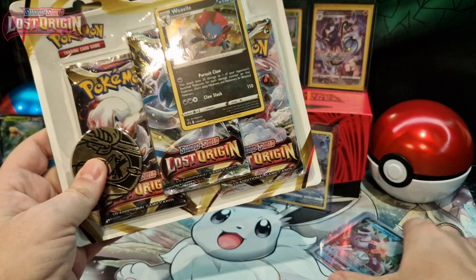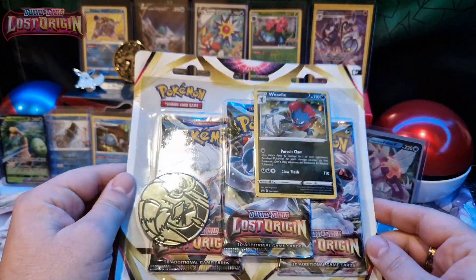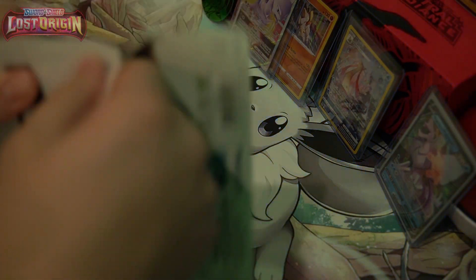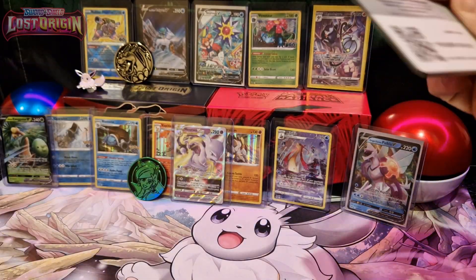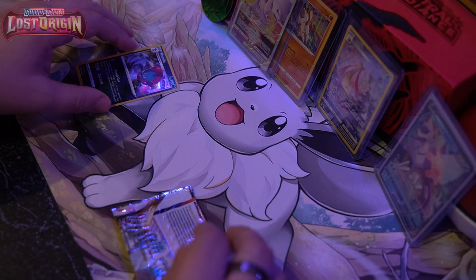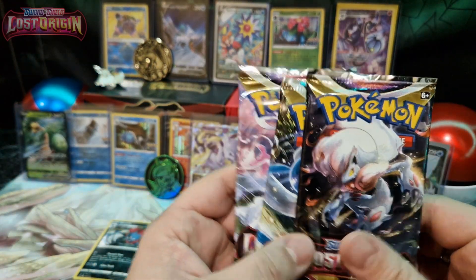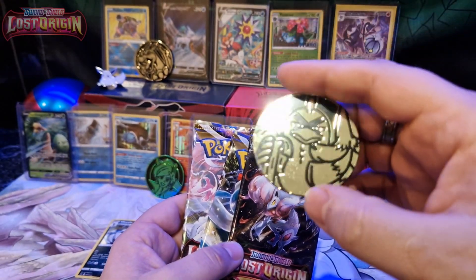Hi, today we're opening a Lost Abyss triple pack with the Weevil card. We got this Weevil nice card and three Lost Abyss packs. And the Farfetch'd or Sirfetch'd — I don't know which one — but it's a nice coin, pretty shiny.